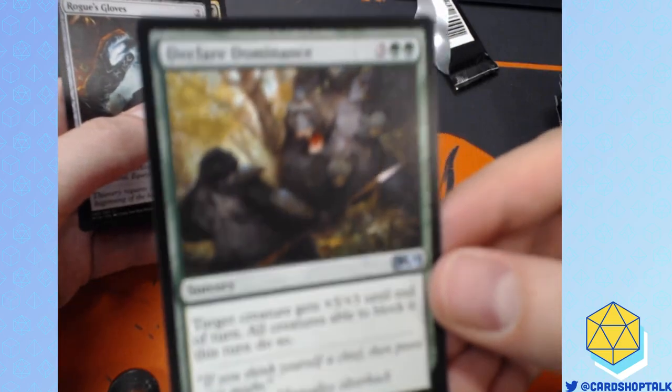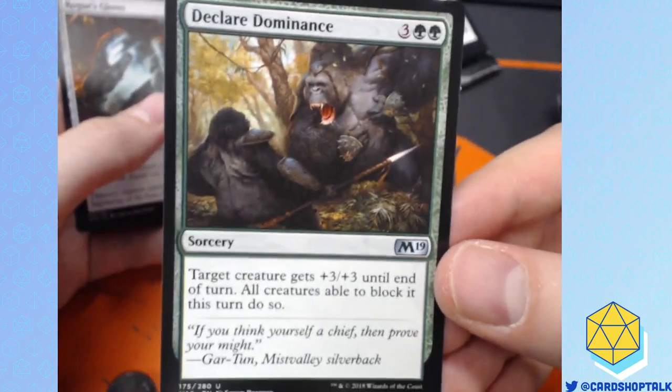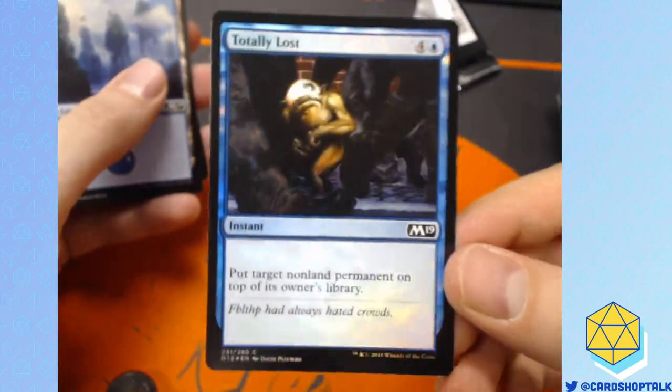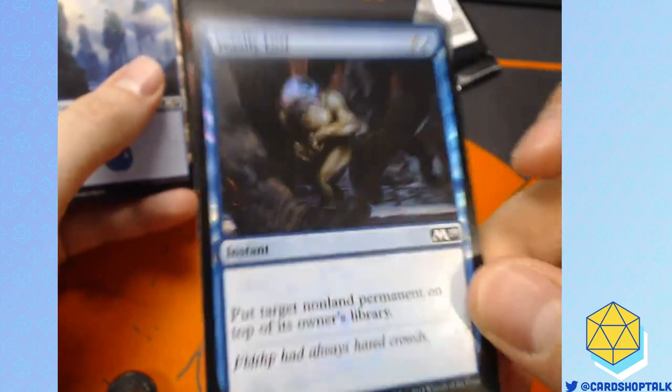Declare Dominance on a Deathtouch creature in Limited — it's really good. Mentor of the Meek. We already talked about that card. Foil Totally Lost — I'm gonna hide it somewhere in the store. If you find it, you get a cookie.